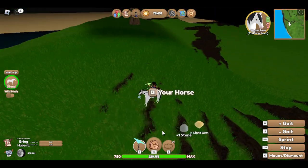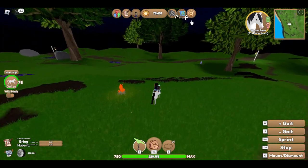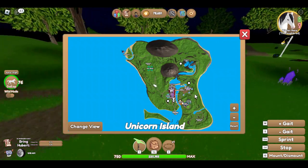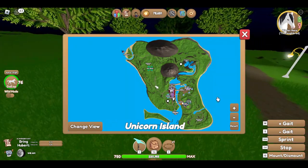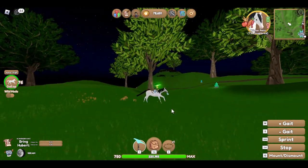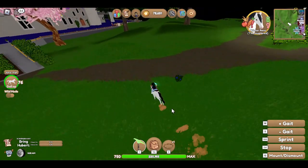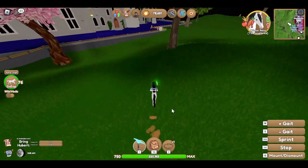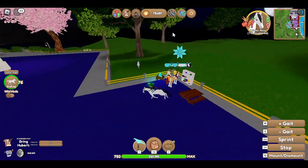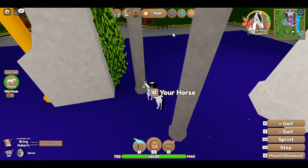I'm gonna do a speed thing. As you saw in that clip, I gave up on those fire gems — they were only giving me one each, which was so annoying. But I did end up getting the yellow light gems. Look, I'll show you all of my prized unicorns.